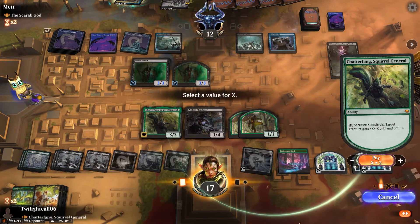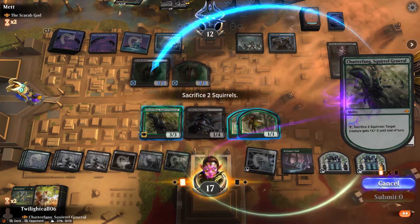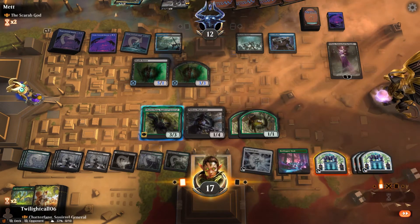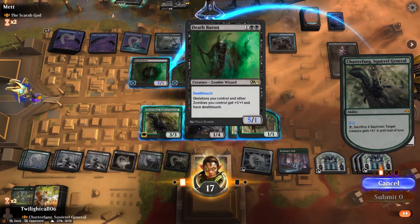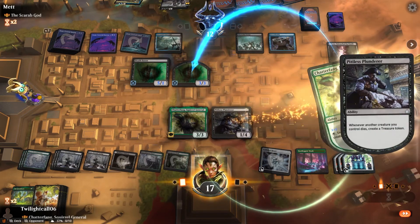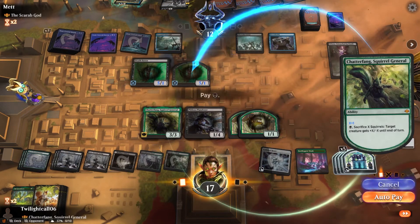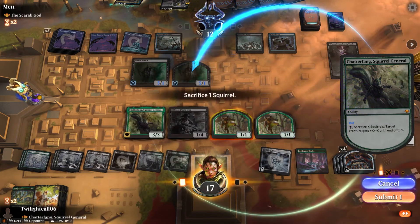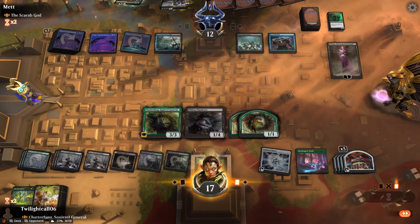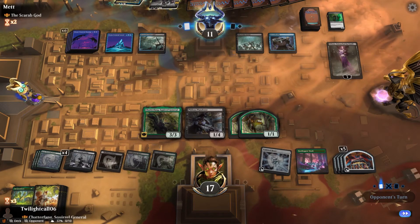Here comes what I call the infinite chain-gun. Make black, sack the two squirrels. They're going to die, two more treasures are made. Do it again, use two, do this one, auto pay, rinse and repeat. And enter. Now if he doesn't deal with Chatterfang again, I get to kill whatever he plays.